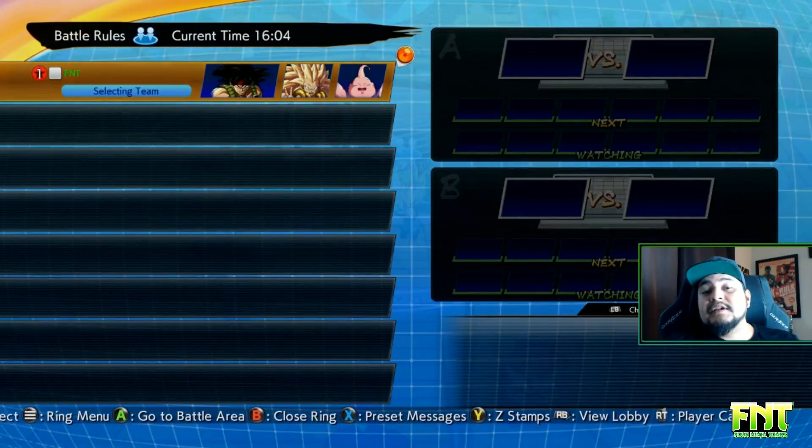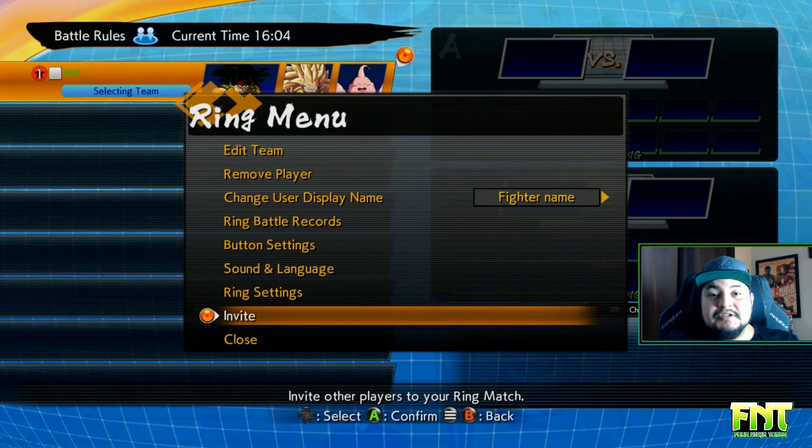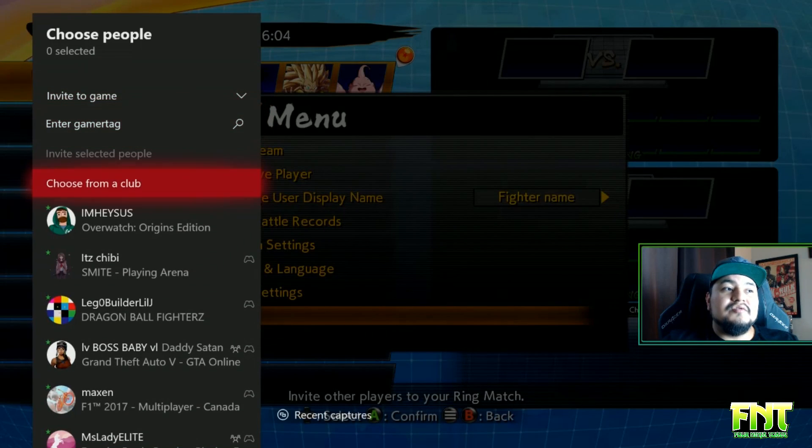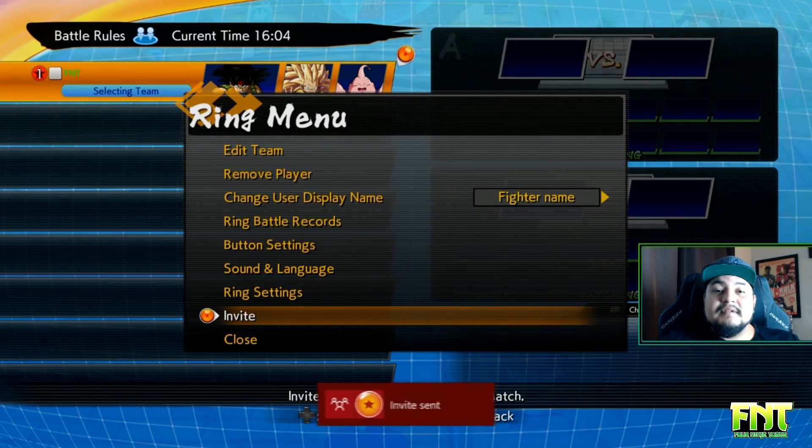Once the ring is created, press the menu button and you should now have an invite option. Hit that, choose the player you want to invite, send the invite, and that's it.